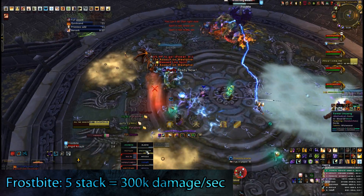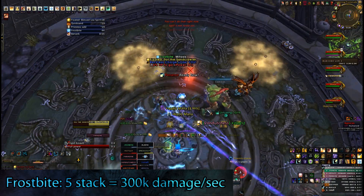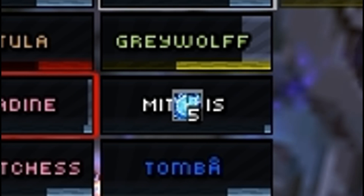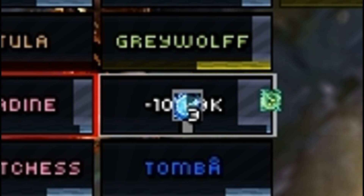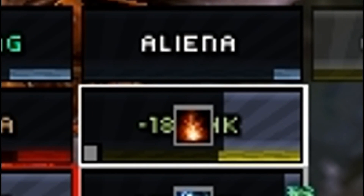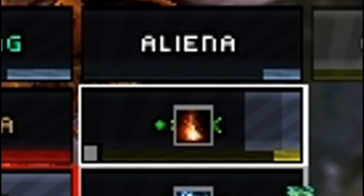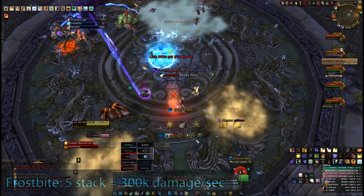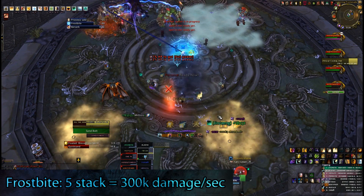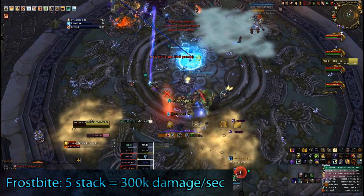Malak's difficulty — and probably the most challenging part of this encounter — is finding a good way to deal with Frostbite. In the heroic version, a 5-stack Frostbite deals 300k damage every second. Furthermore, raid members in the vicinity of a Frostbite get a debuff called Body Heat. Body Heat itself does nothing, but after 8 seconds that debuff turns into Chilled to the Bone, at which point they are unable to soak Frostbite for another 8 seconds.